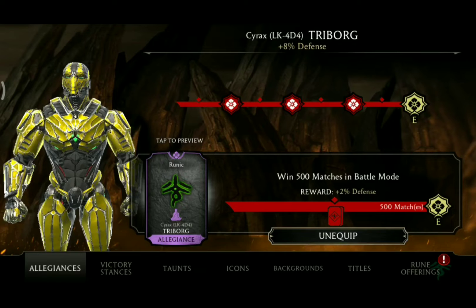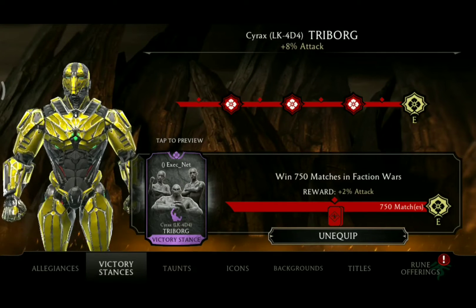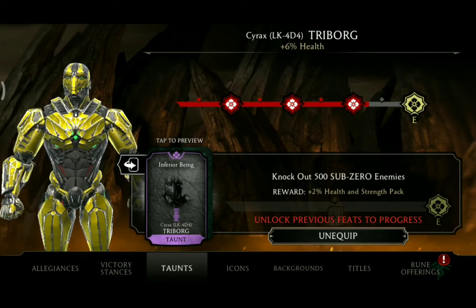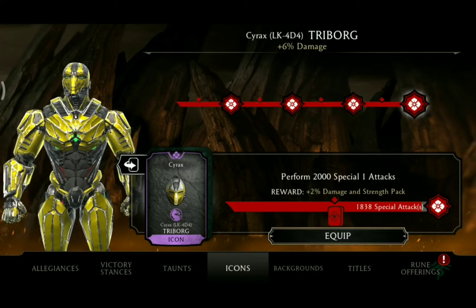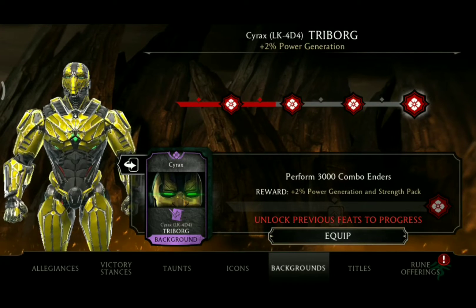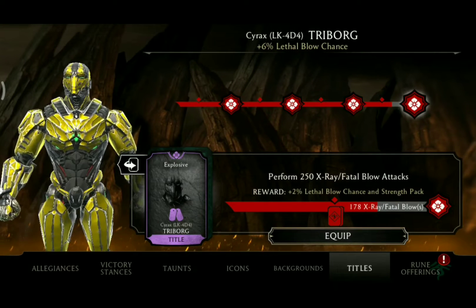In terms of his feats of strength, he will have to win 500 matches in battle mode to unlock his rune. For his victory stances he will have to win 750 matches in faction wars. For his taunts he has to knock out 500 Sub-Zero enemies. For his icons he has to perform 2000 special 1 attacks. For his backgrounds he has to perform 3000 combo enders. And for his title he has to perform 250 X-ray/fatal blow attacks.